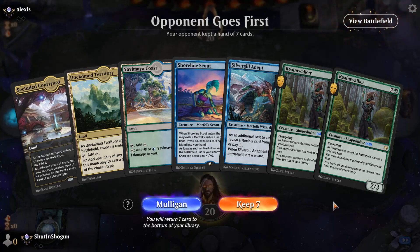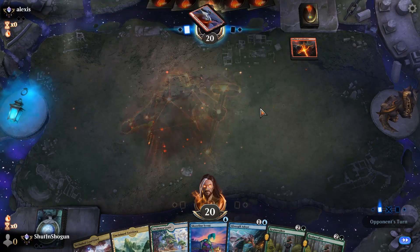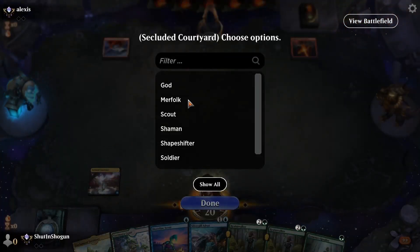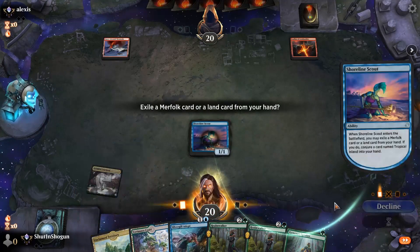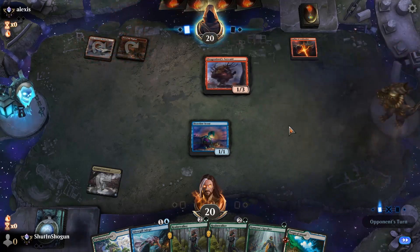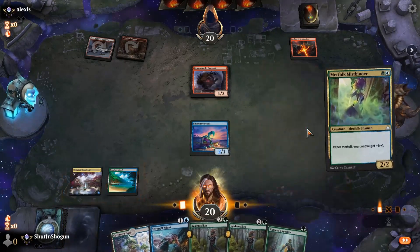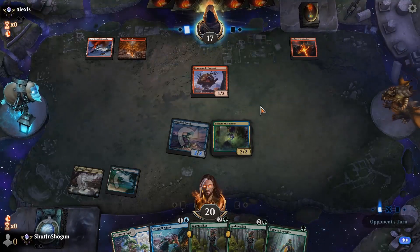Game number two with our merfolk aggro deck — or merfolk tribal list, whatever you want to call it. Three lands, a curve, no lords which isn't fantastic. What is that, Mono Red Devotion? Maybe? We'll go ahead and Secluded Courtyard naming Merfolk. Then we'll play the Shoreline Scout and upgrade our Unclaimed Territory into a Tropical Island. That's a real out-of-left-field card I haven't seen in a main deck in a while — but I'll take it. Since we drew a lord, this play basically solves itself. Play lord, hit face with Shoreline Scout — they almost certainly don't block since they're trying to ramp.